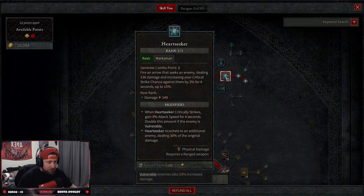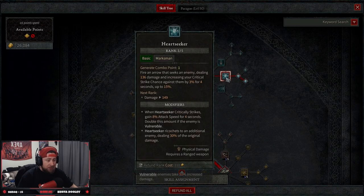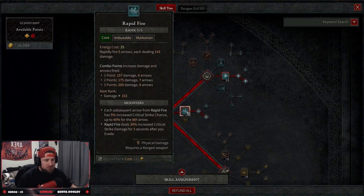Starting off with our basic skills, we're going with Heart Seeker into Enhanced Heart Seeker, down to Primary Heart Seeker for ricocheting, dealing 30% of its original damage to more targets. The reason we want this is because Heart Seeker when it critically strikes you gain 8% attack speed for four seconds. You hit with this, get the attack speed, and then you Rapid Fire.